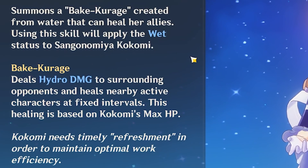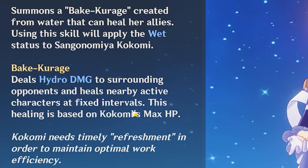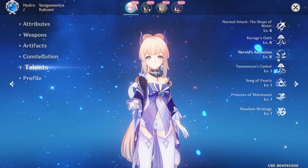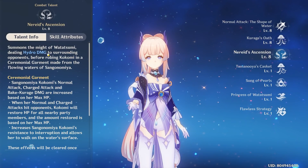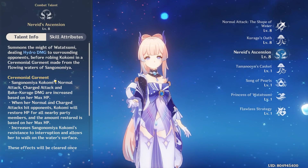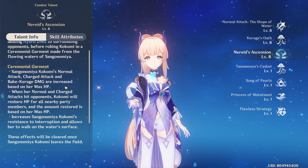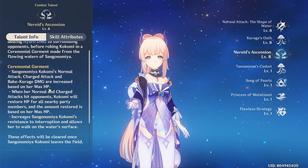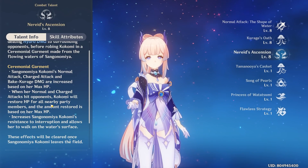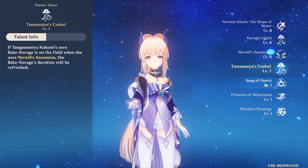It basically applies the wet status to herself and deals hydro damage to surrounding opponents and heals nearby active characters at fixed intervals. This healing is based on Kokomi's max HP, so you're going to want a lot of HP with Kokomi. Her ultimate deals hydro damage to surrounding opponents before robing Kokomi in a ceremonial garment made from flowing waters.